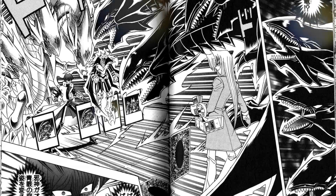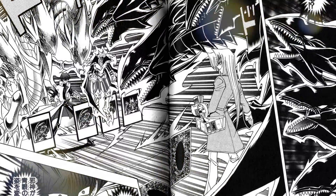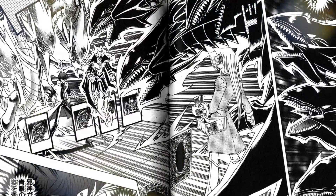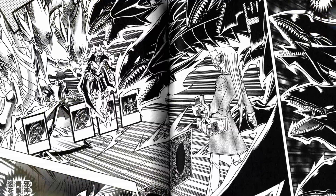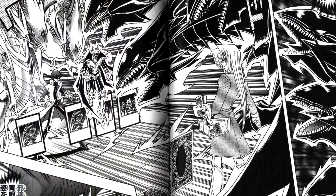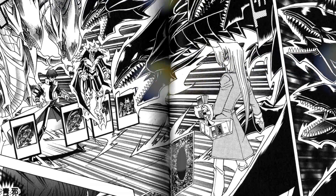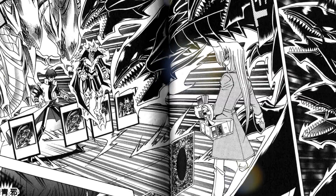When it comes to the Wicked Avatar's attack name, it basically changes according to the monster it's impersonating. It takes the original attack name but adds 'darkness' to it. As an example, when the Avatar took the form of Slifer the Sky Dragon, its attack was then called Darkness Thunder Force — which is really awesome. It just adds a bit more darkness. Really simple idea, but super effective.